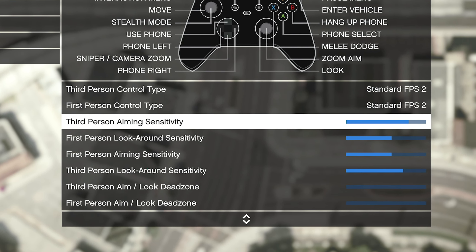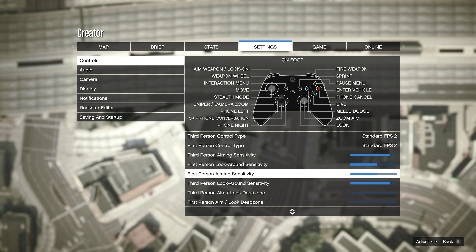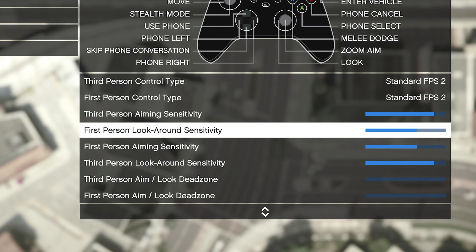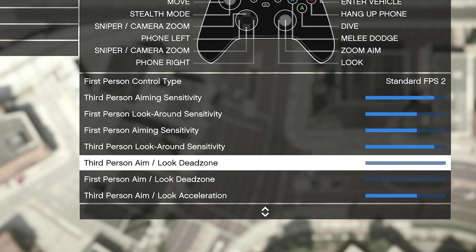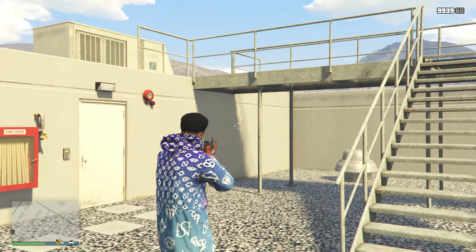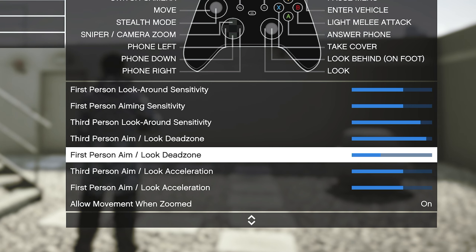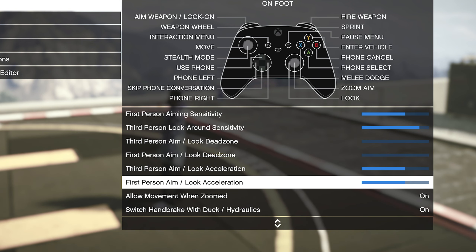Moving on, we have some sensitivities. You can copy mine if you want, but for the most part sensitivities are really down to you — it also depends on what controller you play on. Some of you might have bad stick drift, and if so I would definitely recommend messing around with the look dead zones; set them higher if you have a lot of drift. Both dead zones are only for the right stick. To find the right dead zone, set them both to zero, go into a session, and slightly push your right stick — if your character is still looking around without you touching the stick, come back and increase the dead zone. For look acceleration, I kept these default and didn't mess with them too much.